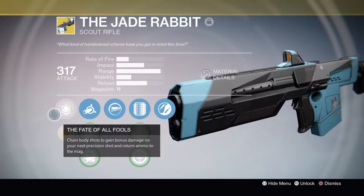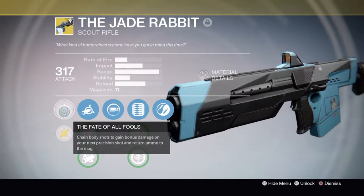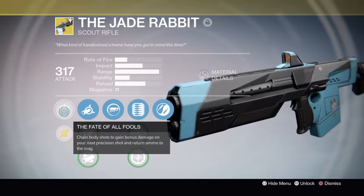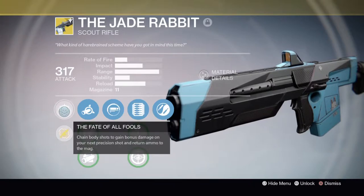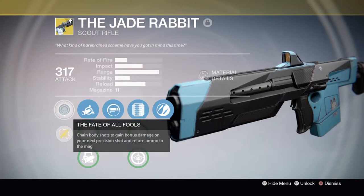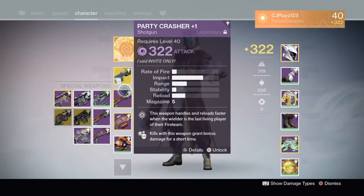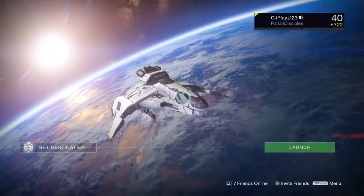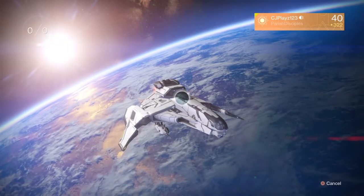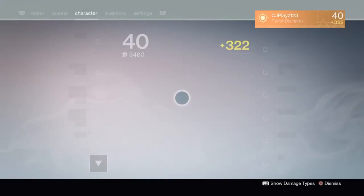The exotic perk is called Fate of All Fools — chain body shots to gain bonus damage on your next precision shot and return ammo to the magazine. The first couple games I was playing, I was hitting body shots, then hit a precision shot and my magazine refilled. I looked at the exotic perk and was like, oh, that's why. This definitely comes in handy. Let's hop into a game of Clash and show off this exotic scout rifle.